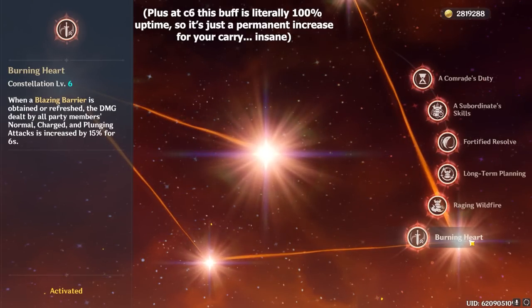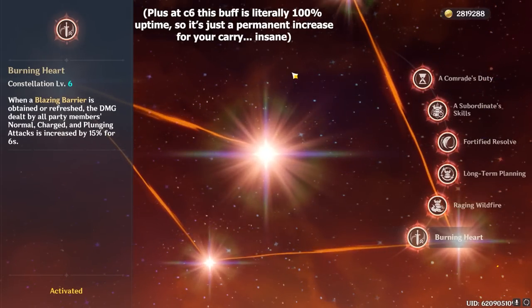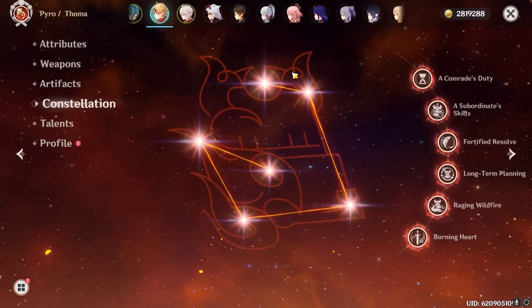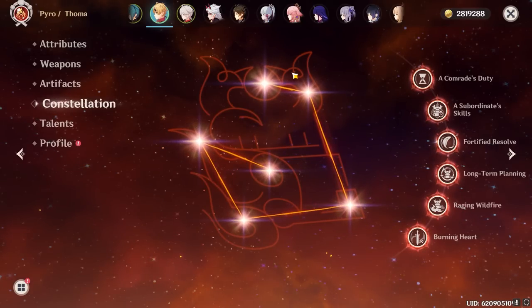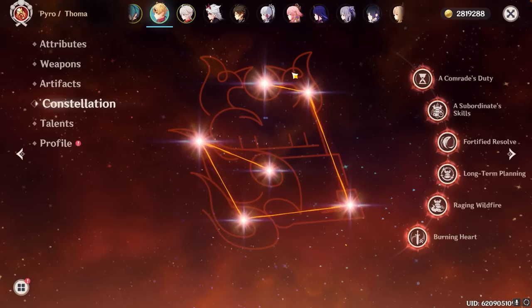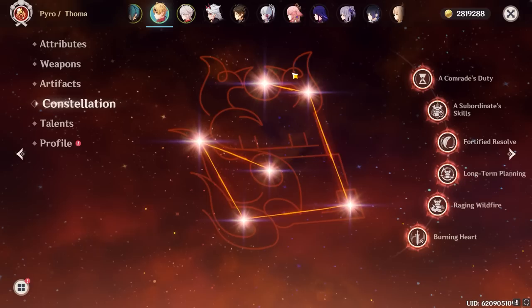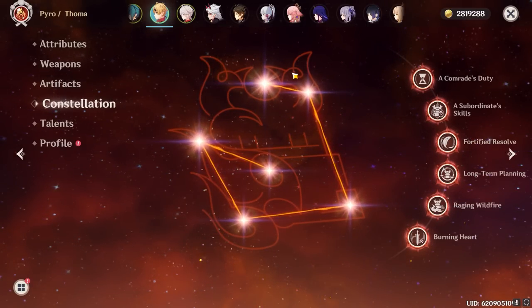Overall, pretty much all of Touma's notable impact comes from his constellations, which is very sad, because it means at C0 Touma is a generally weak character who's heavily outshadowed by Zhongli, Diona, and even shielder Yanfei since she can use Thrilling Tales. But as he gains constellations — especially at C4 and above — Touma becomes a quite competitive and capable support unit. A large amount of the hate he receives comes from people who don't know how to play him or how to build him.